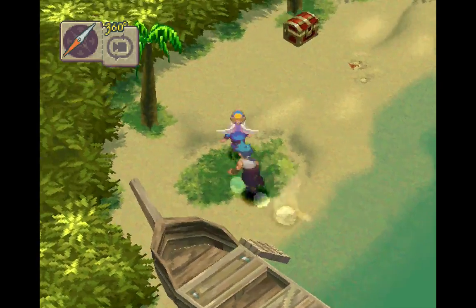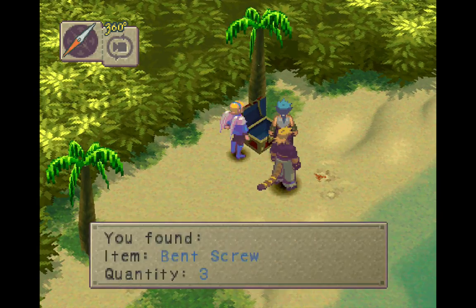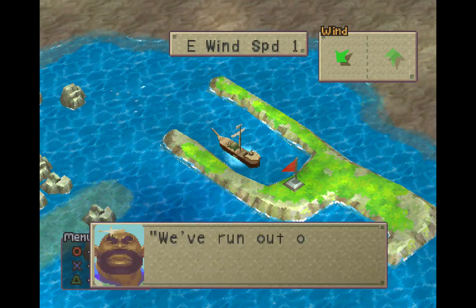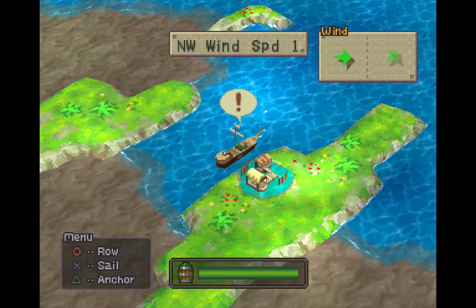If you're relatively close, you'll be able to stop and pick up the chest. It's very good. And we get some bent screws. Well, actually, not very good — not a whole lot we can do there. So let's go ahead and head back to port.